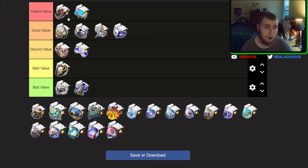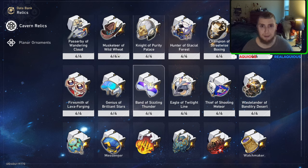I would say you get insane value from this, more than the Quantum Set. The Quantum Set used to be one of the best sets on everybody, but now everybody kind of has their specific set they want. The Quantum Set is still really good — incredibly good for Quantum characters — but I feel like Musketeer of Wild Wheat is very, very good in general. It's just a very good general piece.